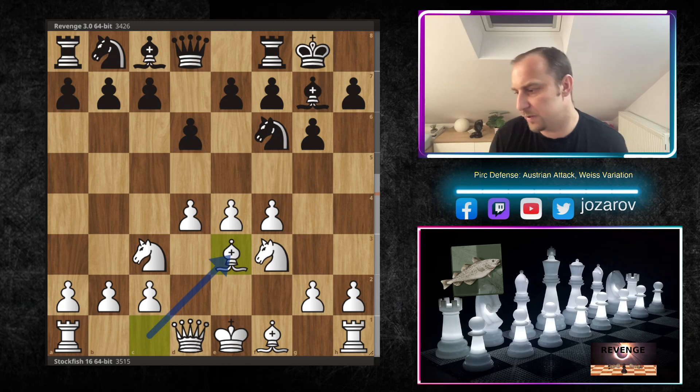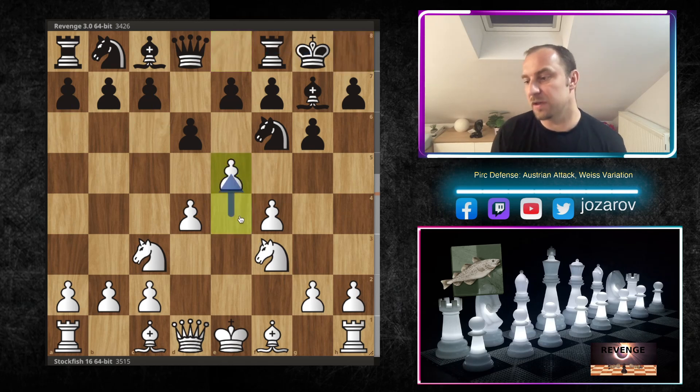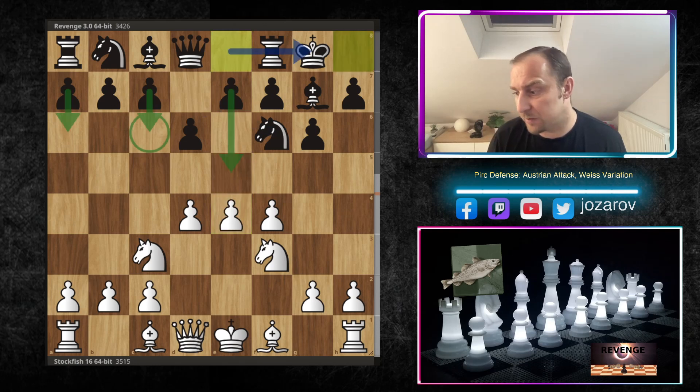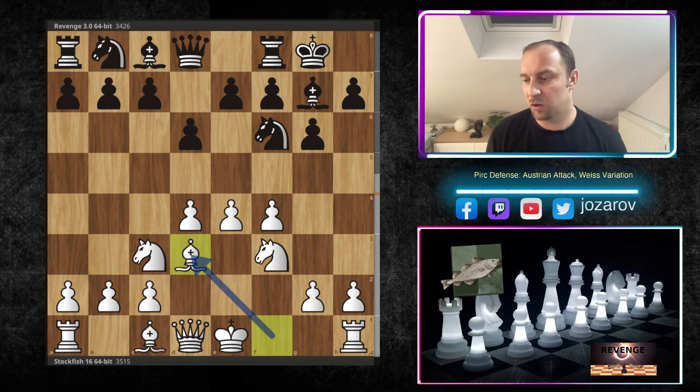White can play the Kureita variation with Be3 - if Ng4 happens you still have Bg1. You can also play the Unzicker attack, which is a very aggressive method that leads into complications and is sometimes too aggressive for white. In my opinion the best way is the Veit variation with the move Bd3.